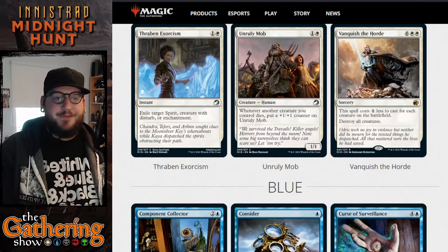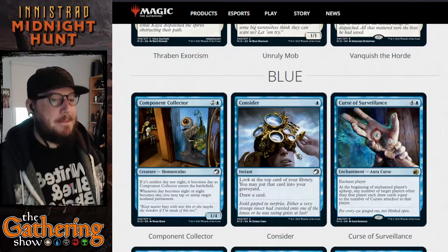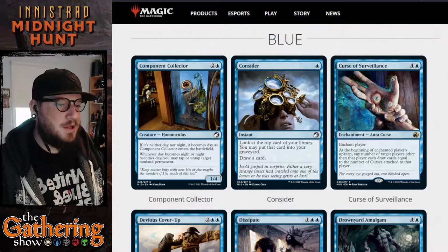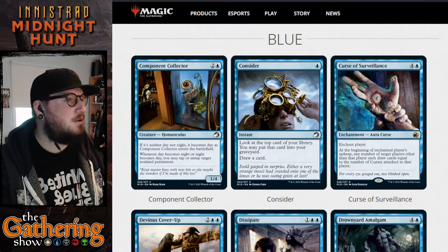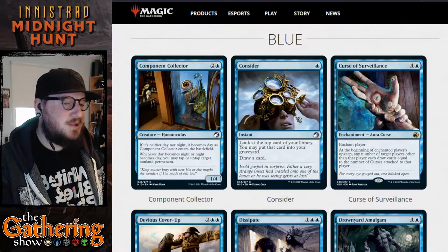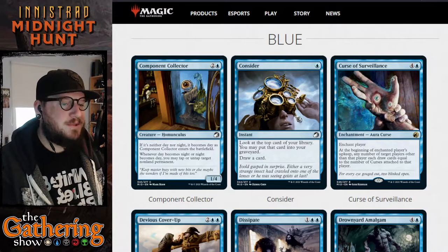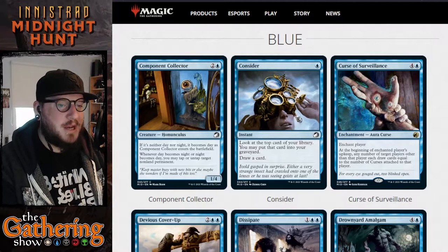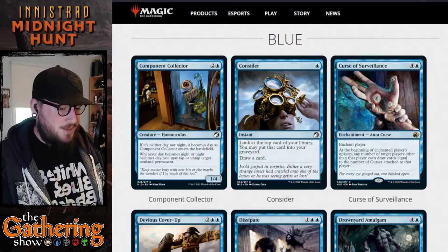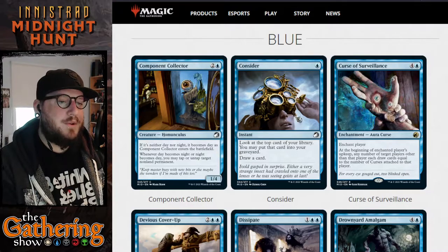Let's take a look at blue. Our first blue card is Component Collector — for two and a blue you get a 1/4 Homunculus creature card. If it's neither day nor night, it becomes day as Component Collector enters the battlefield, so this is your day-night cycle starter. Whenever day becomes night or night becomes day, you may tap or untap target non-land permanent. You can use this to untap creatures you've attacked with, or tap creatures that your opponent might block with or attack with on their turn. That's very interesting for three mana — pretty cool.